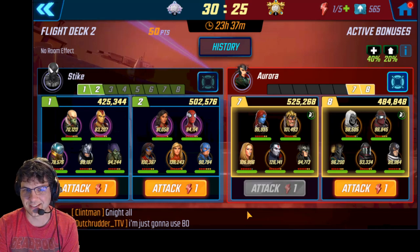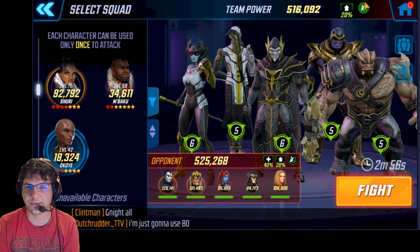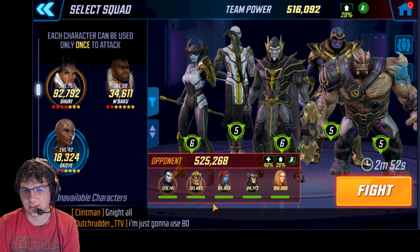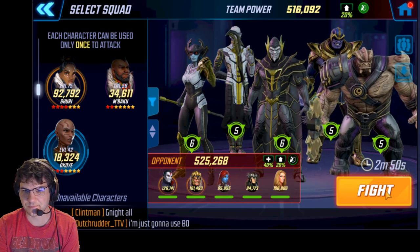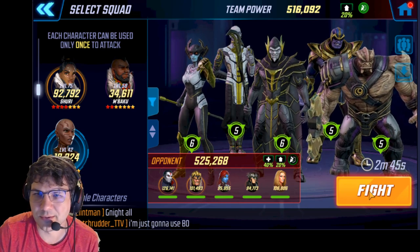All right, let's try this 516 Black Order with Armory and Hangar against the 525 Emma's Marauders — pretty big matchup. Let's see how this goes.